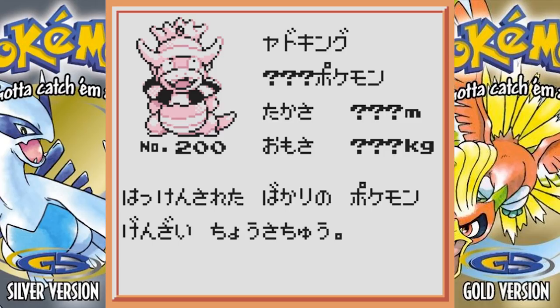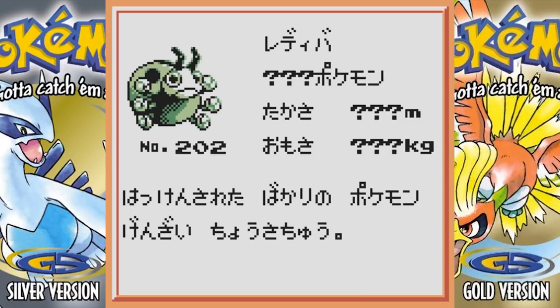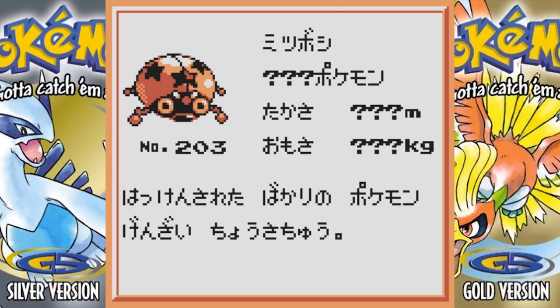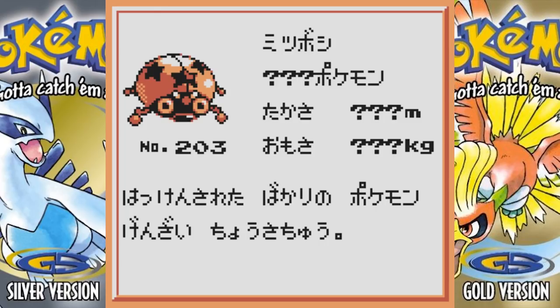Beta Slowking looks about the same, Unown looks the same, and Ledyba looks the same. But Ledian changed a lot — this Pokemon doesn't even look close to what we have now. It also has little five stars on its back, and in the Pokedex it's the five-star Pokemon — that's why it's called the five-star Pokemon.